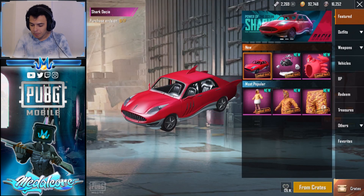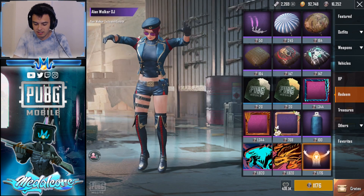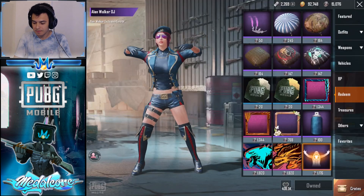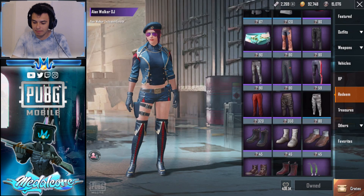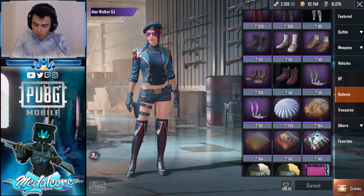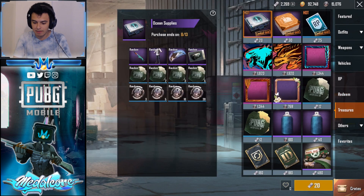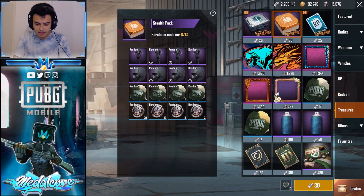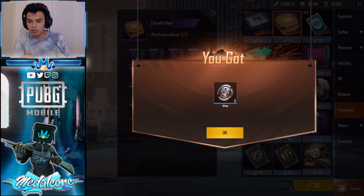Let's go to Redeem real quick, because there is a DJ emote that you can get basically for free. And then also, if you have a ton of extra scraps, you can use them on getting more of these classic coupon scraps, which I've already gotten. Let's open up one more of these stealth packs and see if we get lucky — we got some silver shards. Not that great.